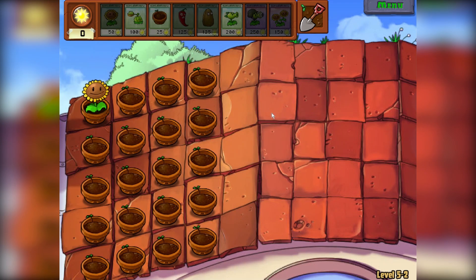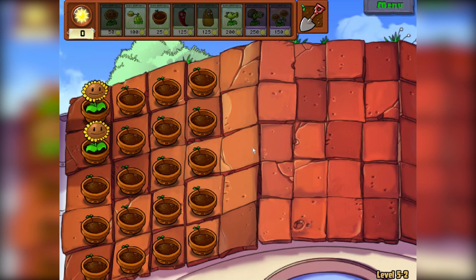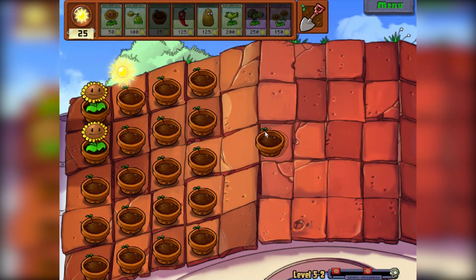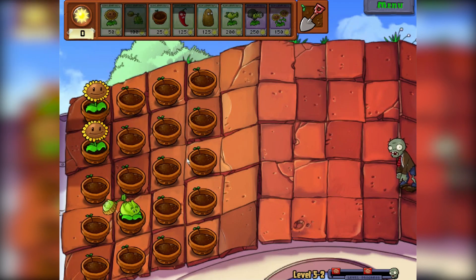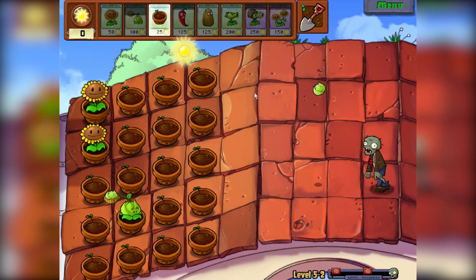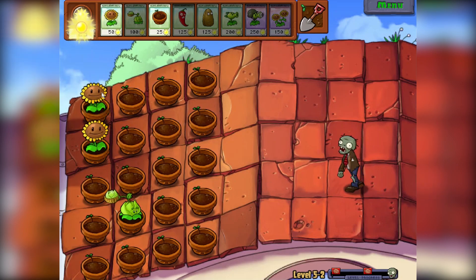I'm interested to see if it's a double wave — I think it's a double wave here. As soon as the first zombie comes, we'll be able to find out what type of wave we're facing. We can face these — look at that, handy dandy. So we only need one row of sunflowers because we do, in fact, have the Twin Sunflowers. Expensive, but probably worthwhile.